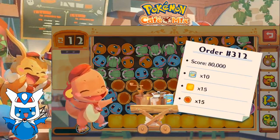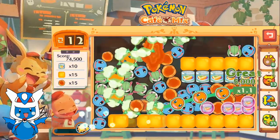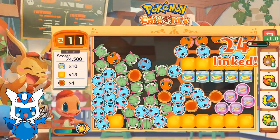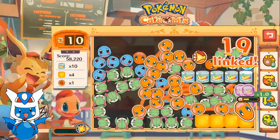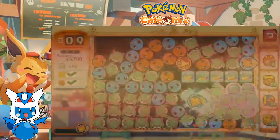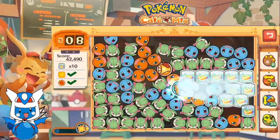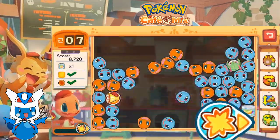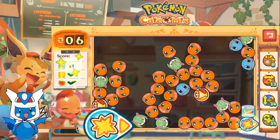We got honey, we got caramel, we got gummies, we got fruit — so much going on here. We managed to get rid of the honey, managed to get rid of the caramel. Let's get rid of most of this fruit now. The real trick is going to be the score. We still have one more fruit to get rid of, but that won't be that big of a deal. We should be fine — yeah, we already got the score taken care of.